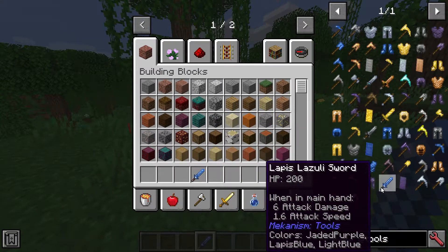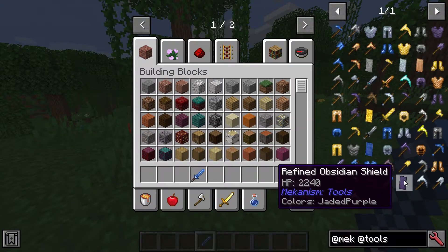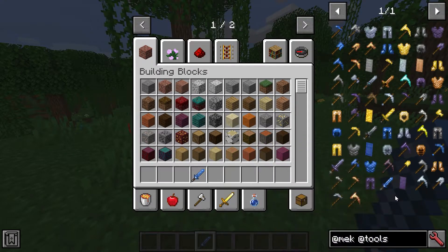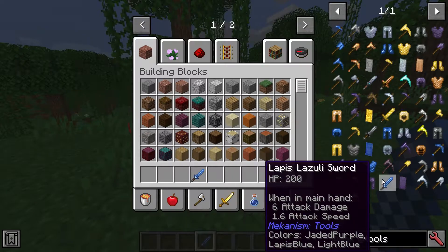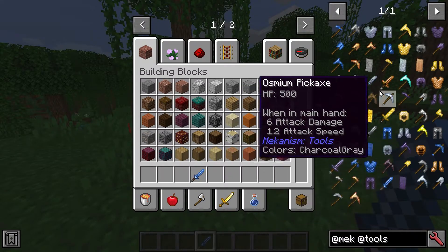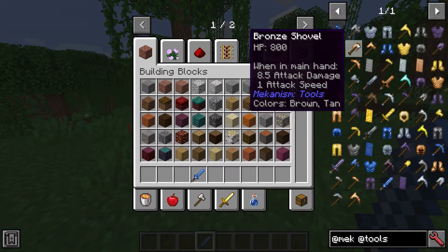Here's tools. You can see you get various different shields with obviously different durabilities. Obsidian looks pretty good. We've also got paxels as well. And that looks to be about it from the tools side of things.